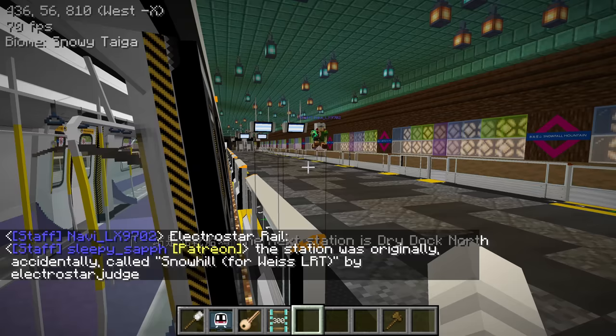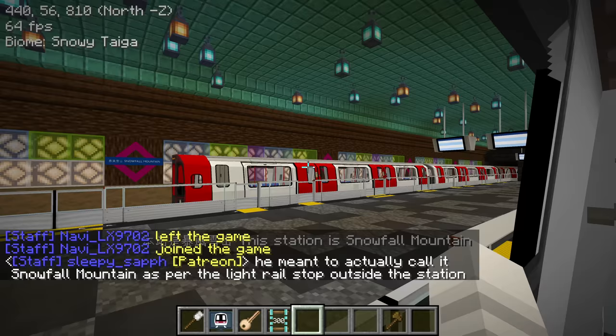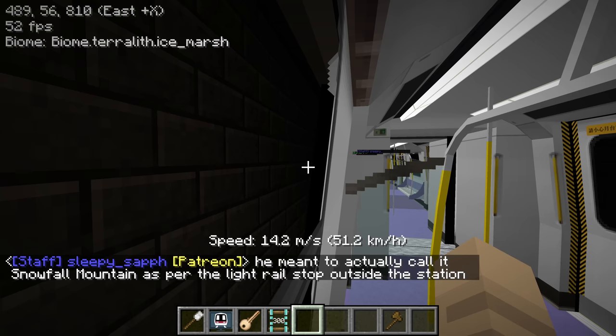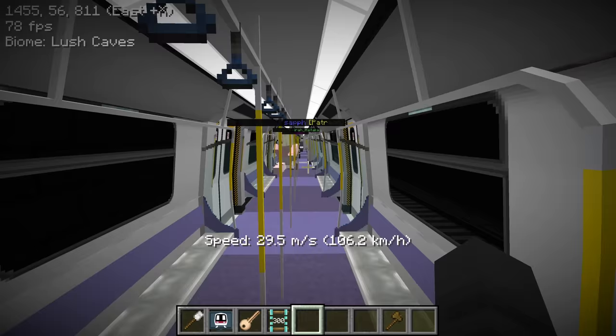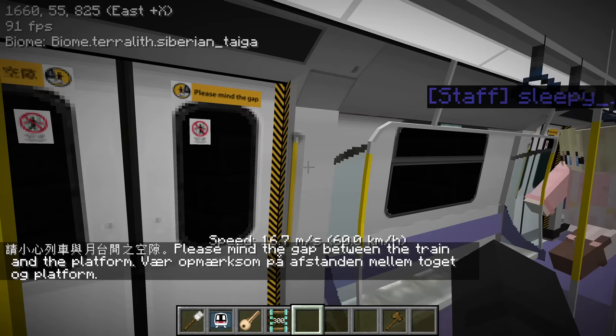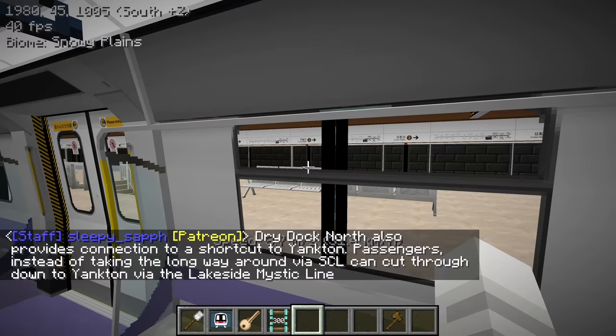We're using the Disneyland Resort Line platform gates here. This side has three platforms - I wonder what that other platform is for. Oh, that's for the Pangaloo Line - that's why there are single automatic platform gates, as it's for the London Underground trains. Dry Dock North has an interchange with the Ship Line. There's also a 'please mind the gap' announcement in multiple languages.